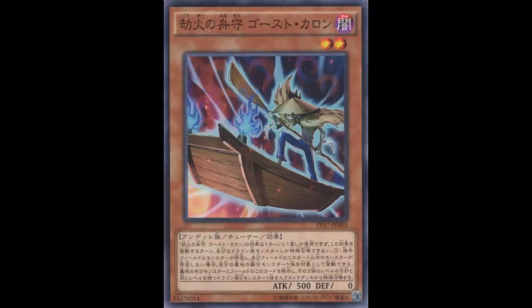Imagine your opponent kills your Dark Law — you summon this, Synchro Summon using Dark Law from the graveyard, and bam, there's Apollousa or another big monster. Your opponent did not see that coming. This card can also be played in Shaddolls, though there aren't a lot of good Level 7 Dragons to consider.